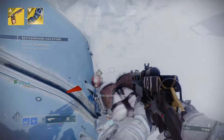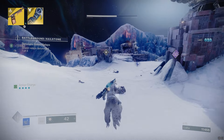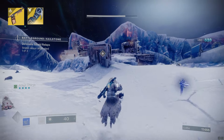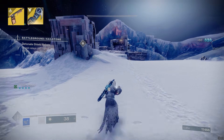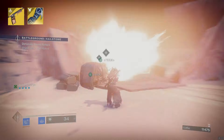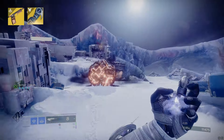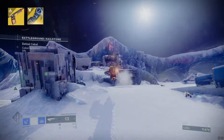For the exotic armor piece we're using the Osmiomancy Gloves. The main benefit is that they give us two snap grenades, meaning we can have two stasis turrets active at a time — really good for this build.